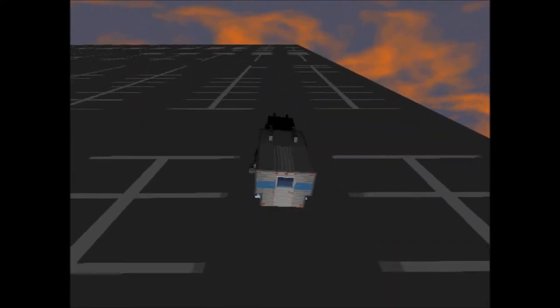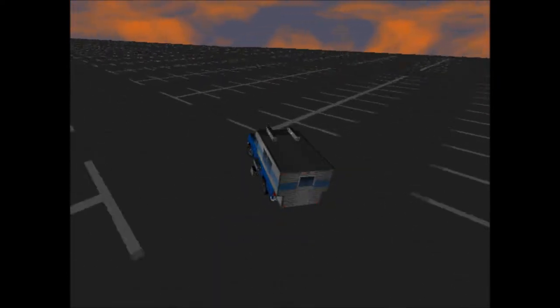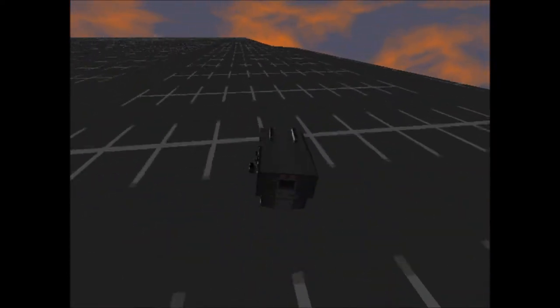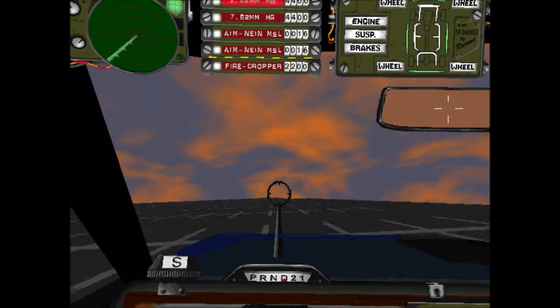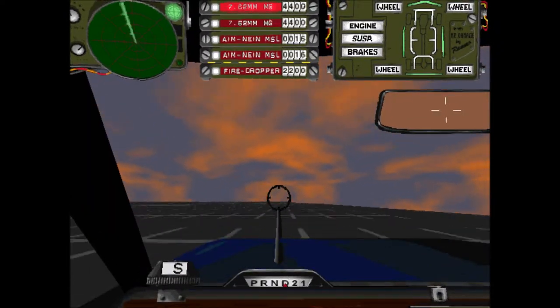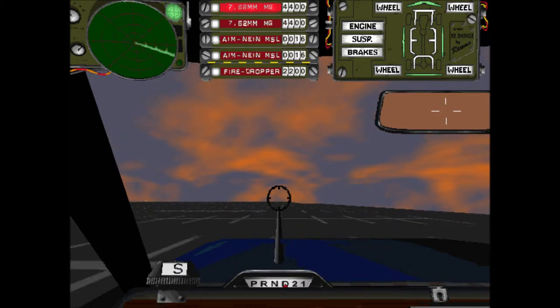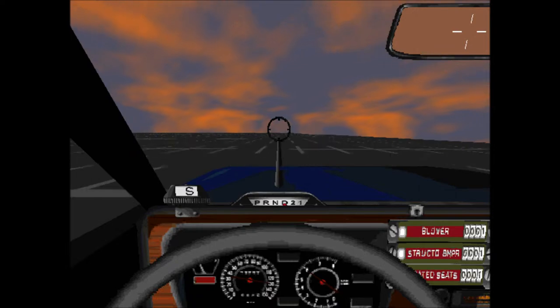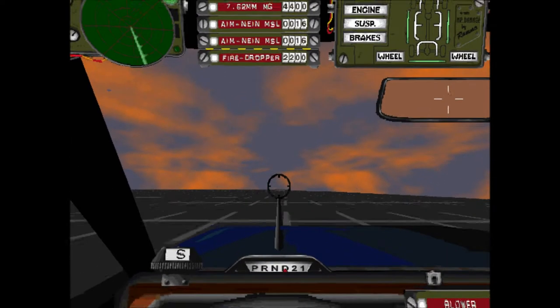With our Dodge pickup today we've got two 7.62 miniguns on the sides of the truck and two AIM-9 missiles on the top. The fire dropper is our dropper. For our specials: the blower, because I've only got the V8 in here; the strepto bumper for that extra armor; and heated seats for that delicious extra ammo.